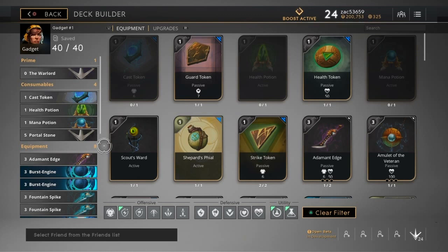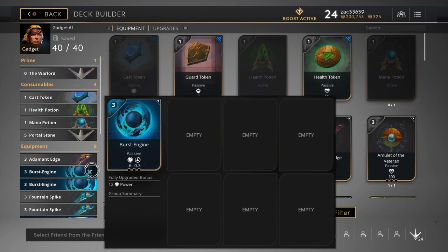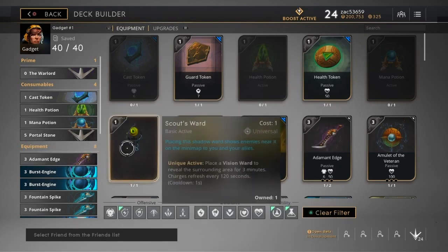Gadget does suffer from mana problems — she's a lot more mana hungry than, say, Gideon. Gideon is not mana hungry at all; you can just spam his moves for days. One mana regen item is good enough for him, but for Gadget I have more than that.